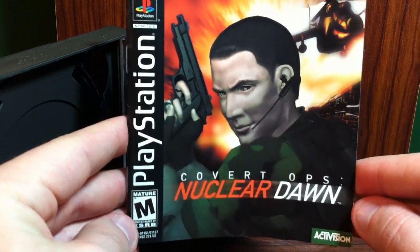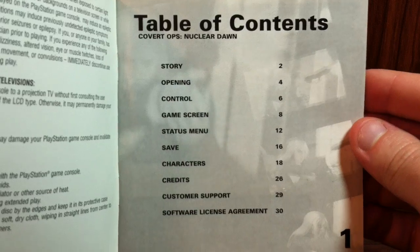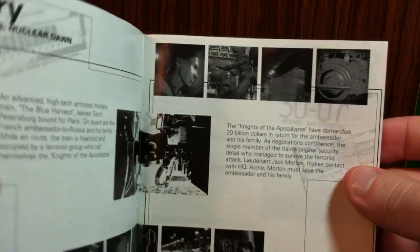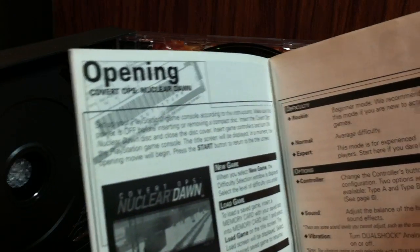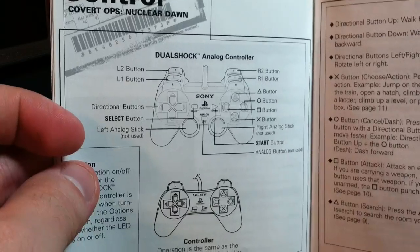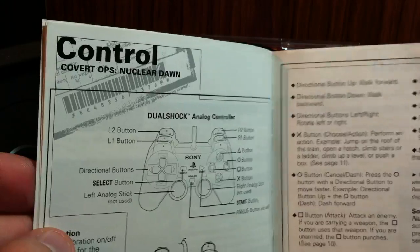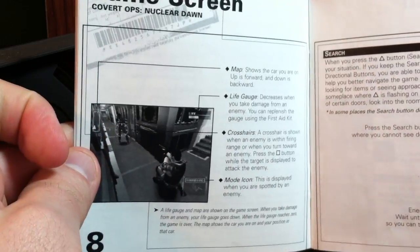Let's go ahead and look at this instruction booklet. Table of contents — about 30 pages. So you can see it is in black and white. There's the original controller layout. It does support the vibration of the DualShock. Nice little bonus. And there's an image from the game.